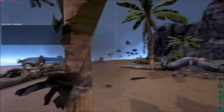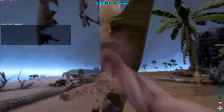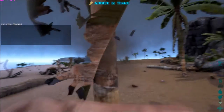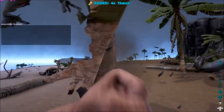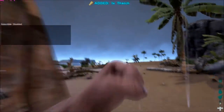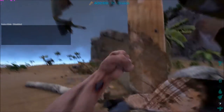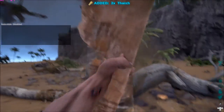I'll get some and punch away at the tree. If you watch the very bottom right hand side, you can pull across your health. If you have to do this, you do take damage. So don't do it too much. But you got to do it to get your first base tool, which is going to be a stone pickaxe.